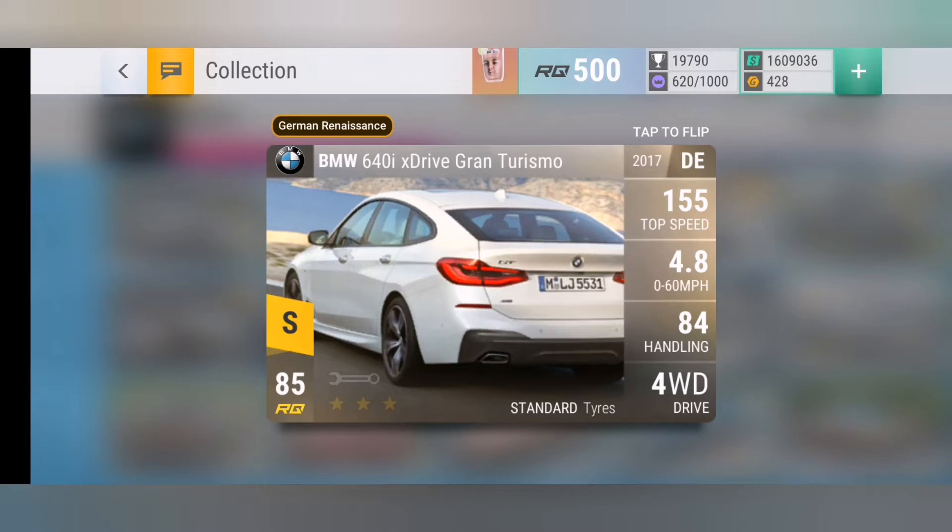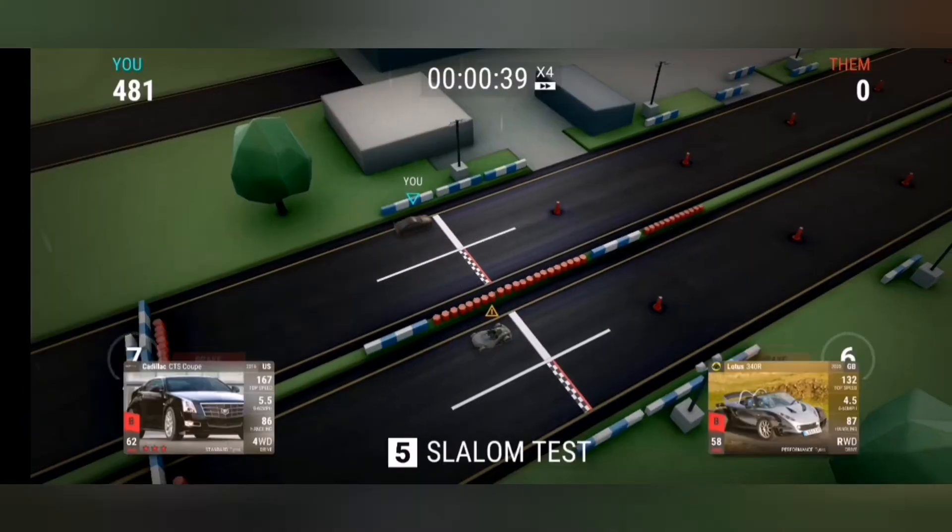Each tire has its own strengths and weaknesses. Starting with standard tires — they are the strongest in the wet. If you think of your standard tire car at home, they have a lot more grip and can disperse water a lot more than performance tires. Standard tires generally have quite poor handling, but in the rain they are fantastic.